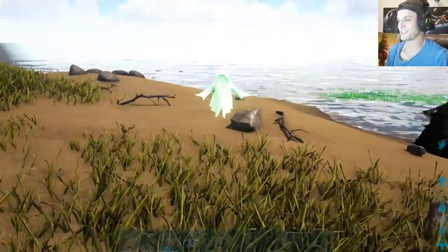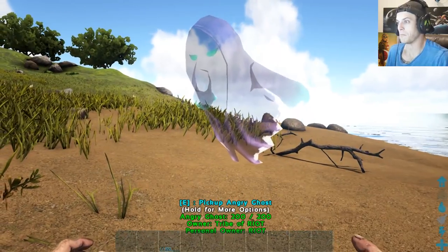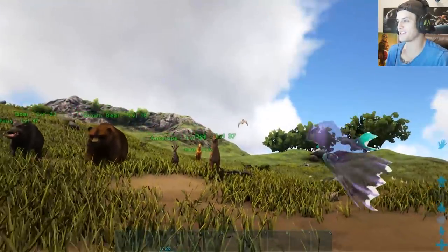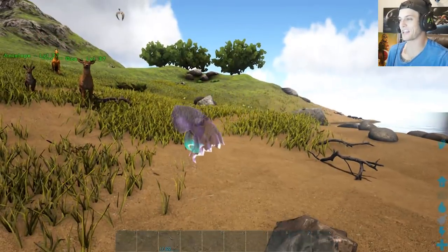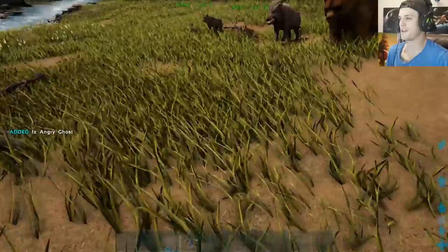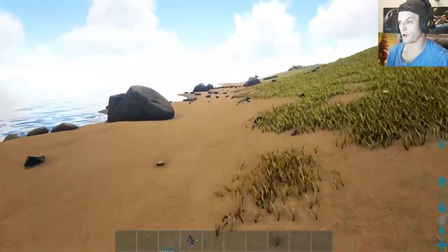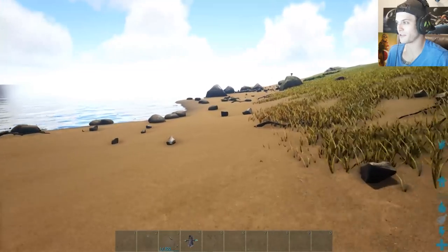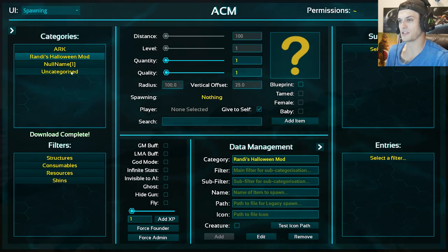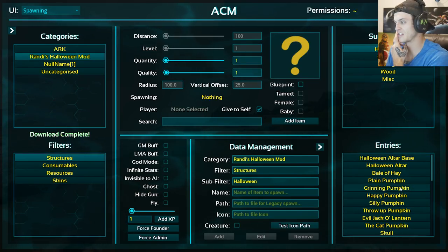Oh, the ghost — let's just get into the Halloween stuff now because I'm super excited about that. Look at this little guy — just a decoration you can place. He is an angry ghost. Oh my god, you can just have these things all around your base. So happy Halloween stuff is back in ARK. I don't think we're gonna get a dino rex or dino wyvern or anything too fancy, but where ARK doesn't come into the shizzle, mods shall.